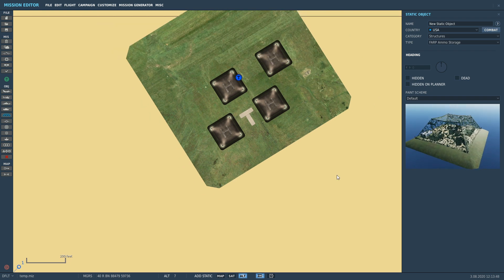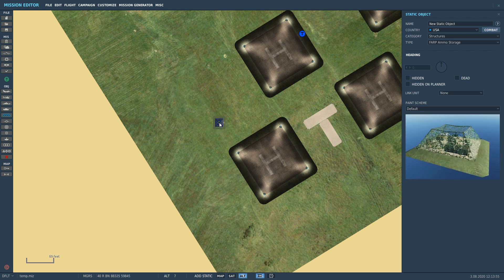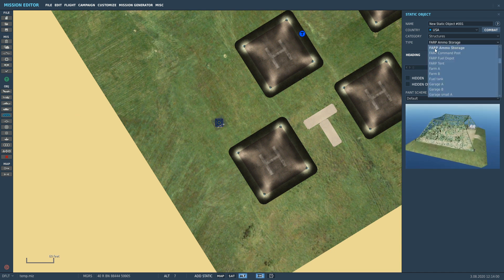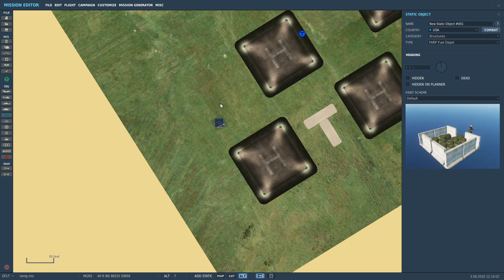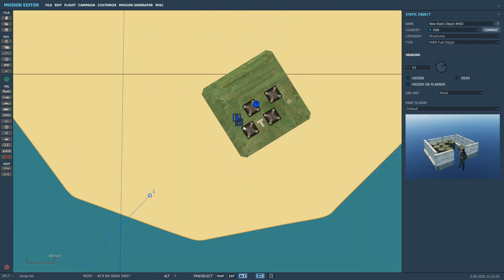You have to put it on the FARP itself and not too far away from the sides. So if I put it there, be careful not to hit it with our Harrier. And then another one — this one needs to be fuel so that we can refuel. You can put extra structures if you like to make it look cool, but that's all we need to refuel and rearm.